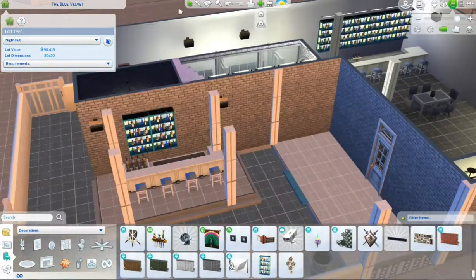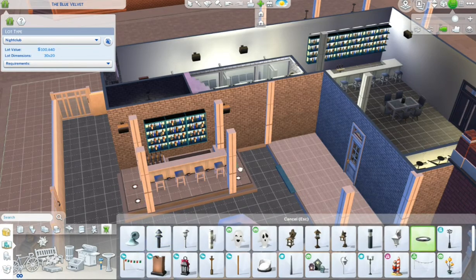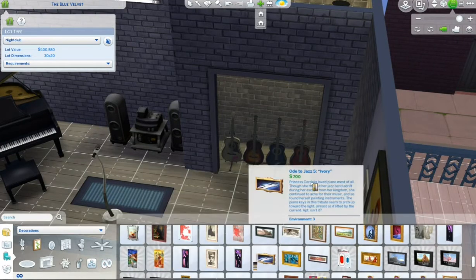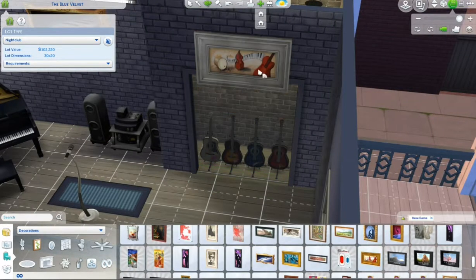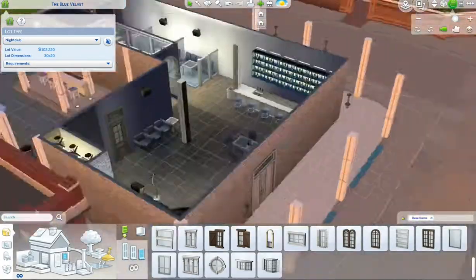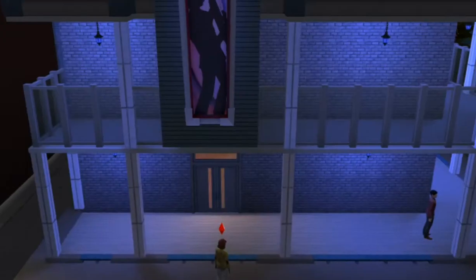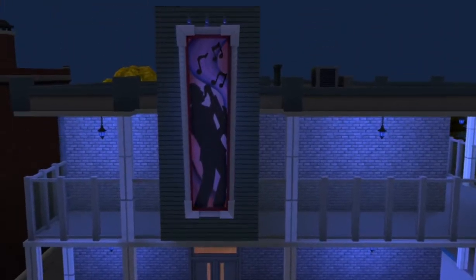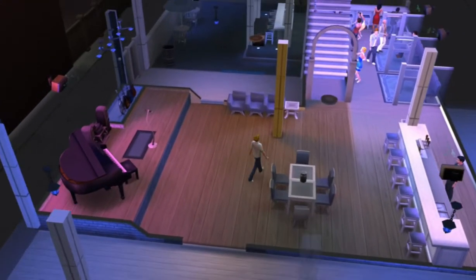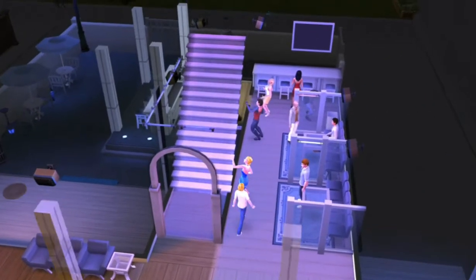I wanted a little bar out here, but when I went into the game — I got Eliza Pancakes or something and came to the venue to check it out — there was no mixologist at that bar outside, but that doesn't mean it can't be put to use anyway. Here we are at the final product — I think it looks really modern now on the outside, which was my intention.